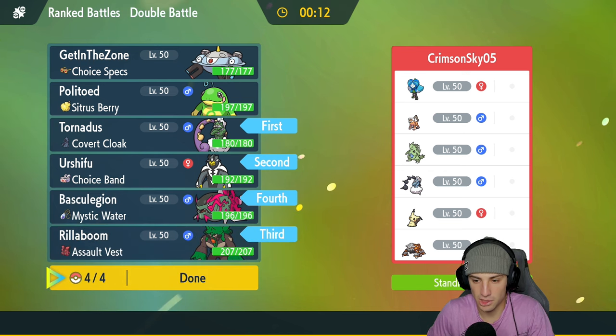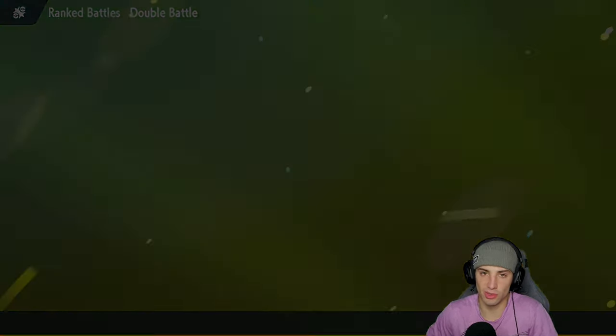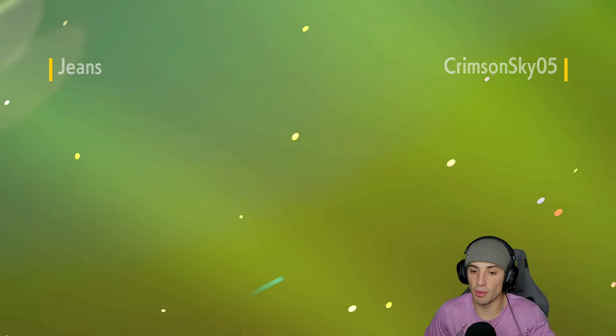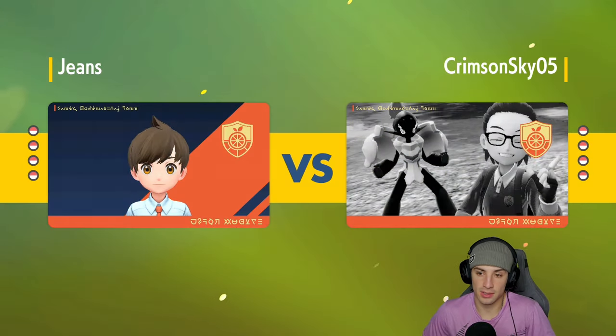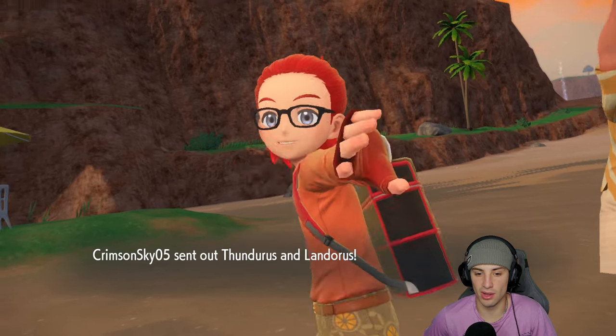With the Choice Band, if they Intimidate me turn one I can just Choice into Wicked Blow and do some big-time damage. Our main weather control Pokemon is going to be Tornadus, which I don't mind — it's a great Pokemon for weather control regardless. Hence the reason you don't see too many Politoeds, because if you want to set the rain you're pretty much just running it on Tornadus with Prankster.